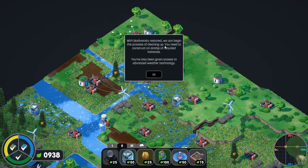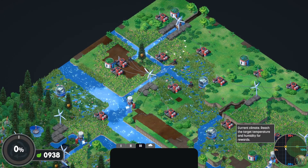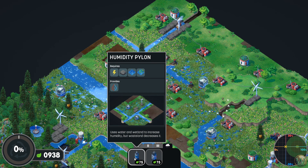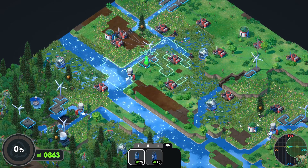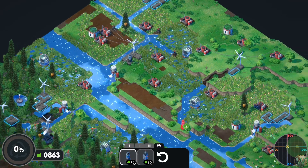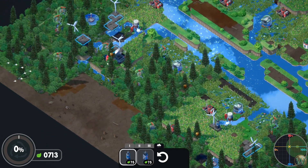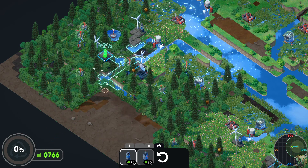With biodiversity restored, we can begin the process of cleaning up. You need to construct an airship of recycled materials. You've also been given access to advanced weather technology. Right now our temperature is good, but our humidity is not high enough, so we need to increase it. We have a humidity pylon here that uses water and wetland to increase humidity, but wasteland decreases it. And then there's a temperature pylon that boosts solar amplifiers to boost ambient temperature. These humidity pylons are giving us six percent — that's pretty good — and you can see the little X is moving in.